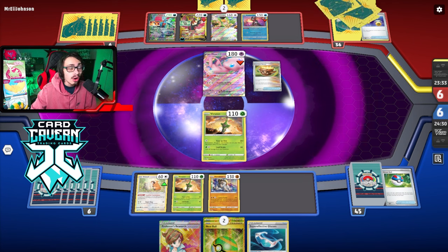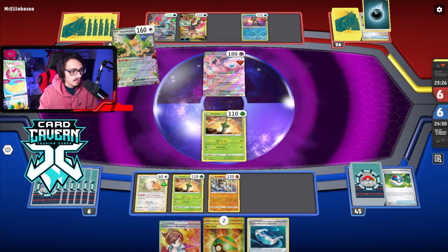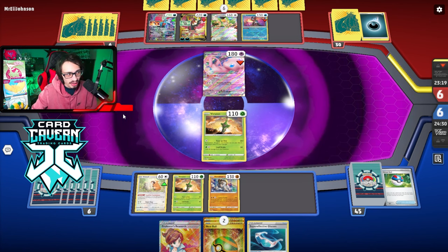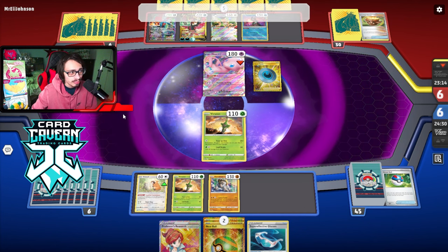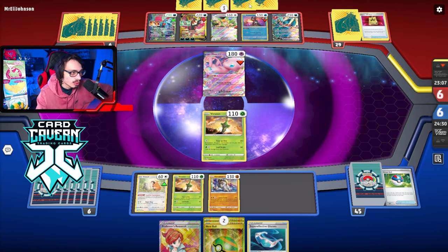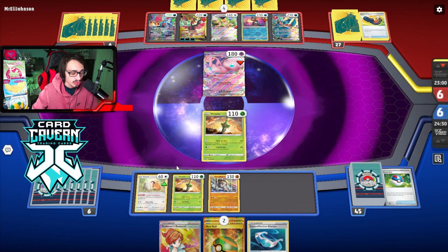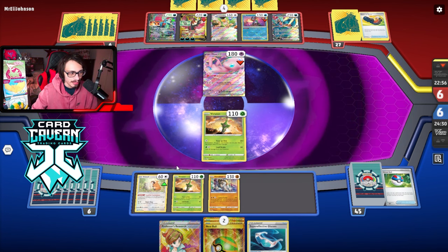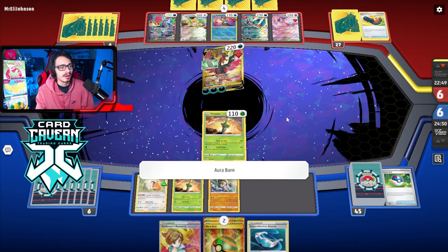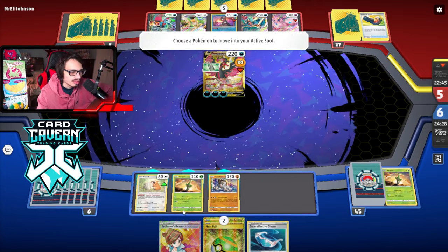They have an Earthen Vessel and a Heavy Ball, but the Heavy Ball fails — no second Roaring Moon. They go with Moltres, which is fine. They haven't played a Supporter yet, and they need a Dark Patch — there it is. As long as we don't whiff an Energy off Professor's Research next turn, we should be able to knock out Moltres. The squad — Cobalion and Keldeo — are confirmed in the deck. We grab them and go Research.